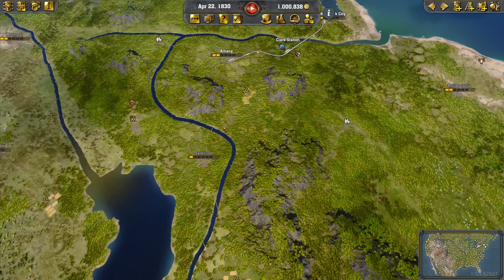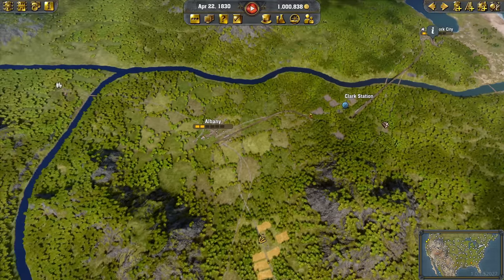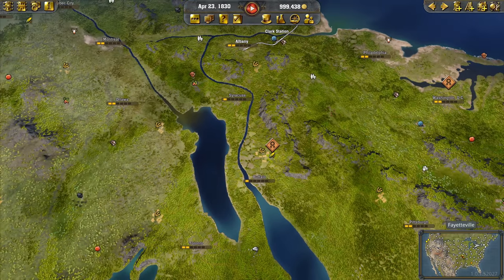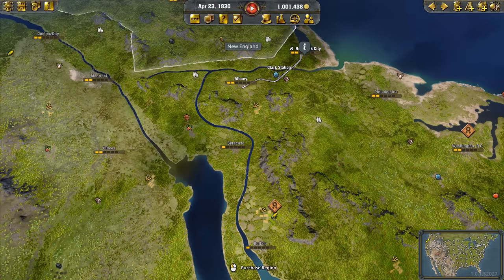Now we have business to do. I would like to continue with my expansion. We have New York–Albany activated right now. Next up, I would like to go down here to the south, or southwest. We do have this still in our area, so I don't need to purchase anything here.